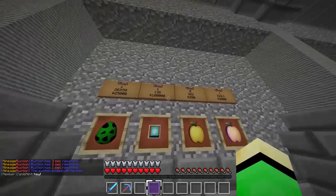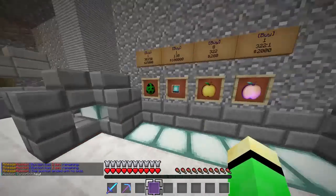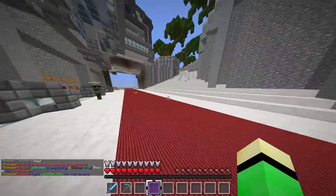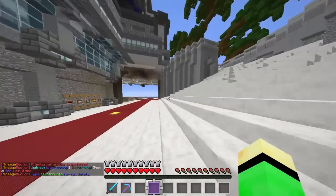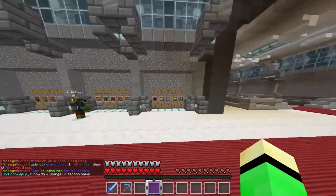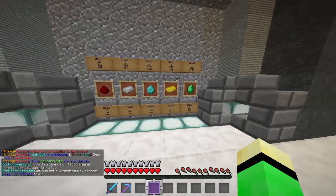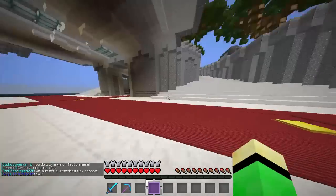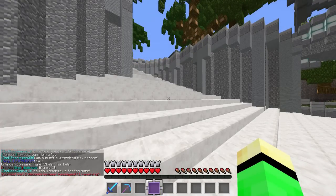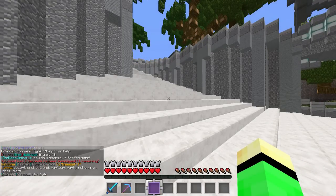Here are your god apples - gotta have your god apples - creeper eggs, beacons, and regular golden apples. God apples are still 2,000 but now regular golden apples are 280. I just want to see the price of emeralds and iron - they all look the same.